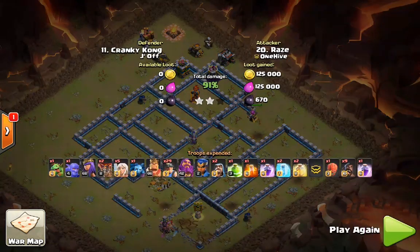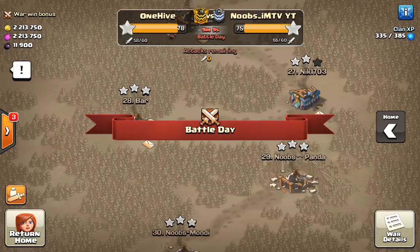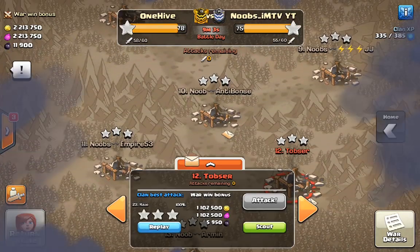The biggest things you can do with a siege machine other than the siege barracks are: destroying a bomb tower with a stone slammer — which isn't very likely, since you'd need the bomb tower that exposed — or using a wall wrecker for the queen charge. But since we're using a jump spell for the queen charge, we don't need that either. So let's move on to the current war and take a look at queen charge miners with the siege barracks.